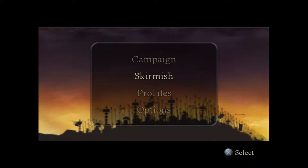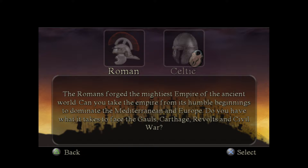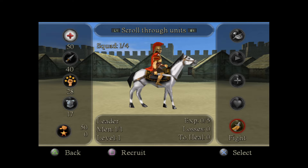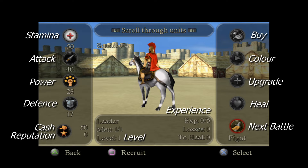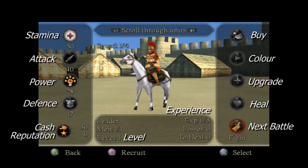The game will automatically save to our memory card and we can play a quick skirmish or the full campaign. In the full campaign, we can play as the Romans or the Celtics — the Celtics are locked until you've completed the Roman campaign, which is pretty long. The game gives us tool tips and guides, showing stamina, attack, power, defense, cash of 50 denarii, and reputation at 0. We can also heal, upgrade, and buy things for our units.